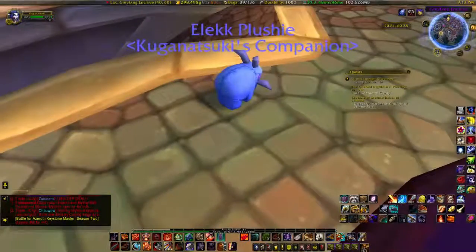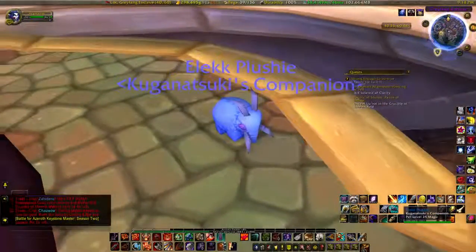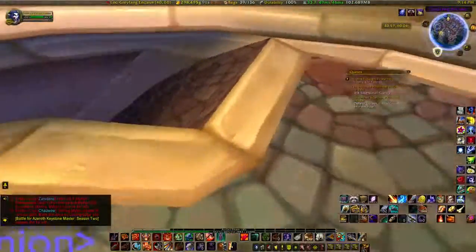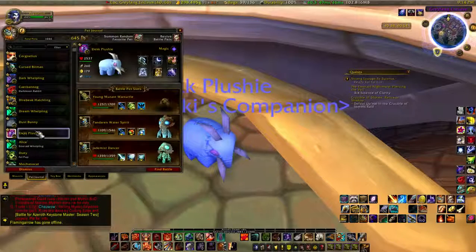This is the Elekk Plushie — it is literally a little plushie. It just stays there when you put it down; it doesn't follow you around. You can actually get one of these as an actual Elekk Plushie from the in-game Blizzard store, so you can have your own little plush to set on a shelf. There is also a raptor equivalent.